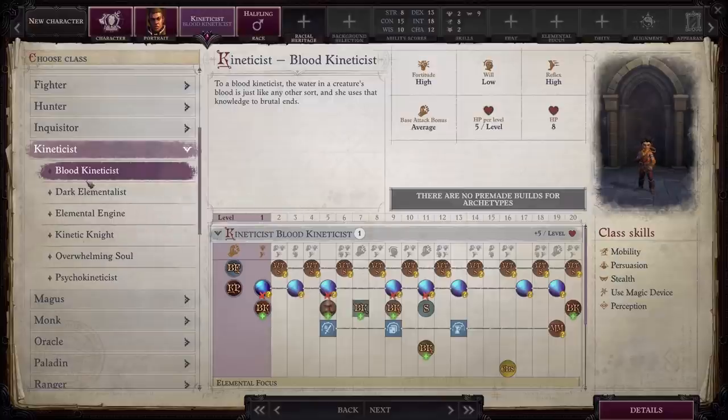I know some of you feel very strongly about the Kineticist and feel that Blood Kineticist is not the best one — that it's much more powerful if you use the elemental versions. So definitely drop a comment if you're passionate about it and let us know what you feel is really the best subclass.